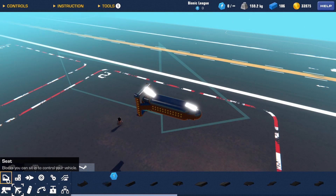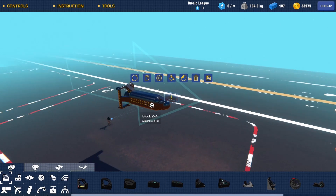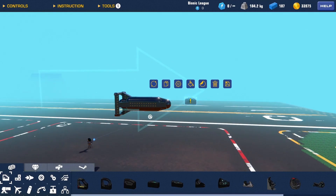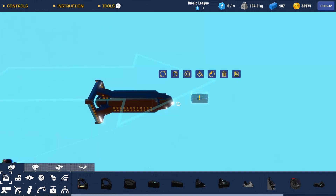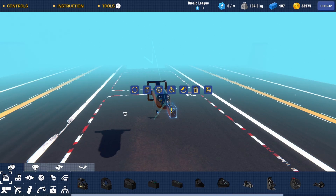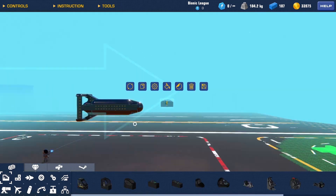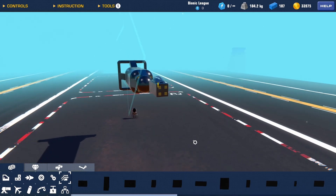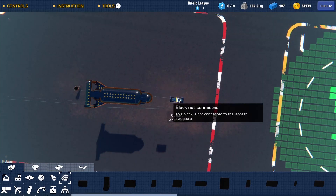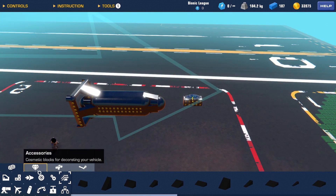Now I just have to build something to carry it. This is gonna have to be a fairly large plane. I might make something that just kind of wraps around it a bit, because making something with a bomb bay or being able to carry it under its belly would be quite the challenge. So I'm just gonna do something up here and have it kind of go around it — not entirely sure where this will go.